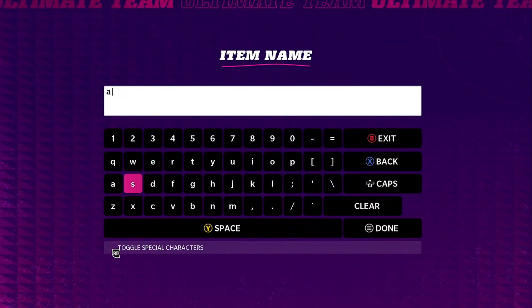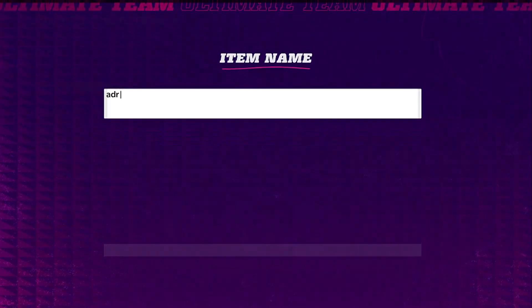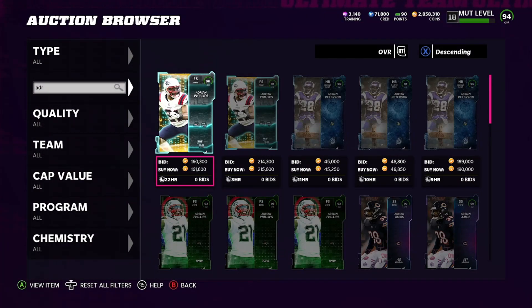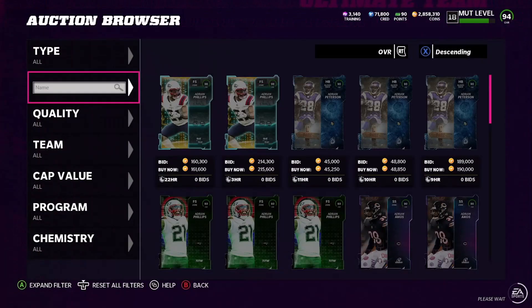The last one is Adrian Phillips. Adrian is going for 160 — that actually might be a little snipe, I could repost and get 20K coins off that. But as you can see, Adrian Phillips is not the one to do for the set method. All right, so there you go boys — there's your method.